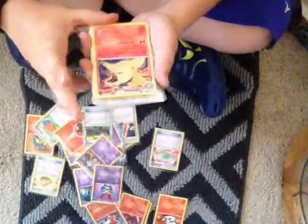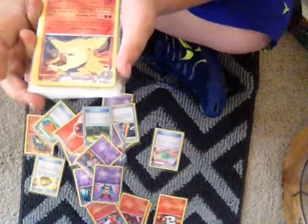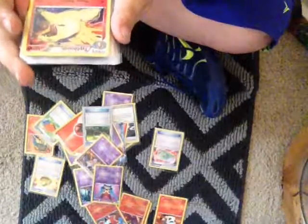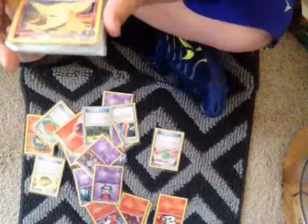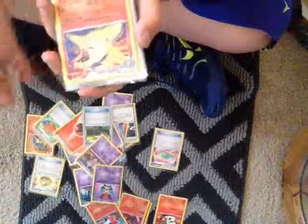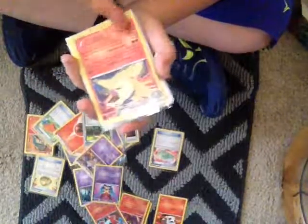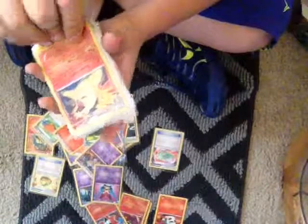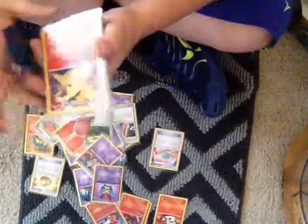I have a Typhlosion with Massive Eruption. It does 80 times — discard the top 5 of your deck. This attack does 80 times the number of Energy cards discarded. I have a ton of those Energy retrieval things.